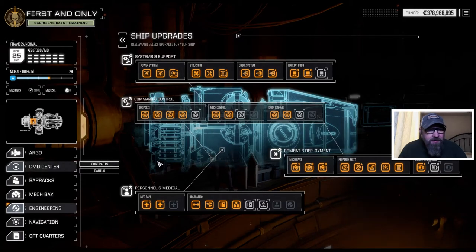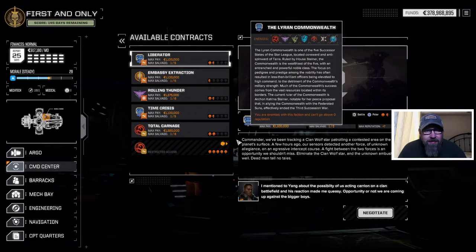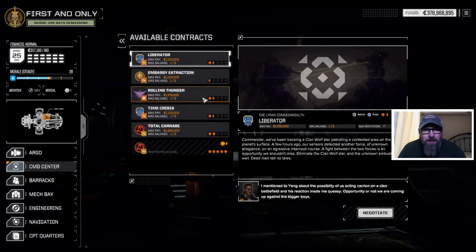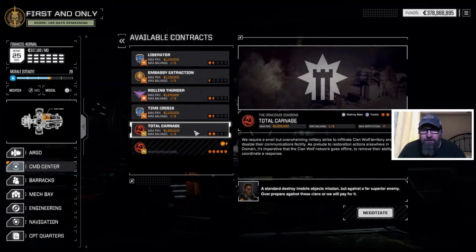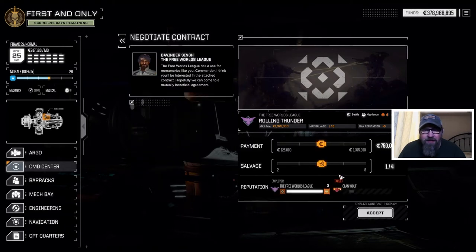Let's take a look at the Command Center. I think we take one of these one-and-a-half skull missions. We've got the Liberator here for the Steiners who don't hate us. We've got a couple missions — a Destroy Base and a Battle. We've got a Rolling Thunder one that pays a little better, and a two-skull Destroy Base for Kurita. But I think I want to do this one — just a regular battle in the Highlands.